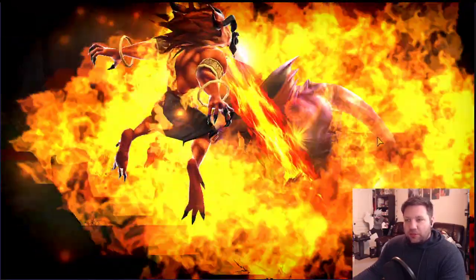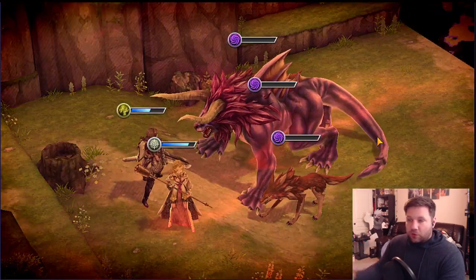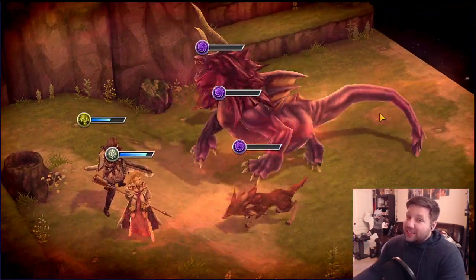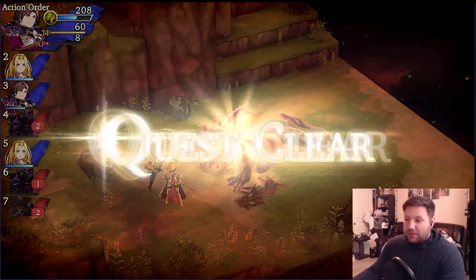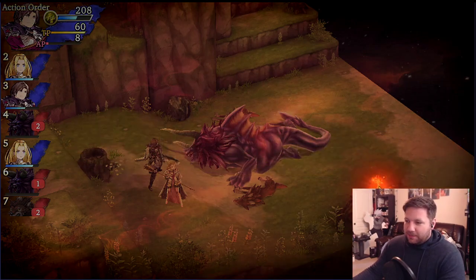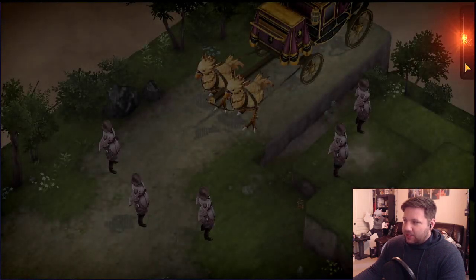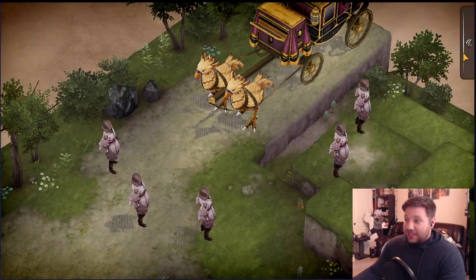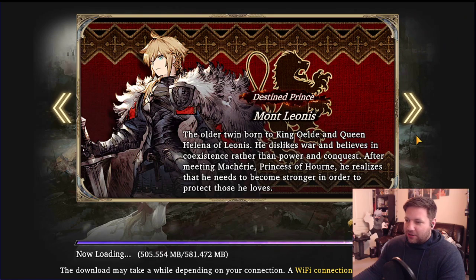I really think it's worth going through because instead of getting one summon after this, we're going to get a total of 3 more — so 4 total. You can get screwed though if you don't get at least 15 new characters; if you summon a lot of vision cards, you're kind of up the creek. The storyline seems good so far — I'm a huge Final Fantasy Tactics fan and I even have a few tattoos of Tactics characters.